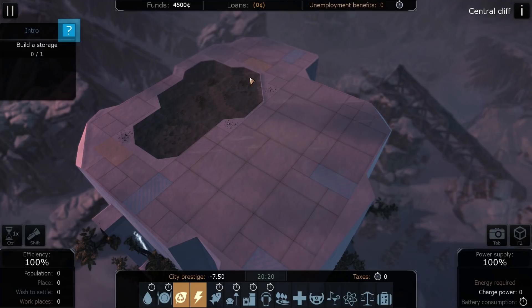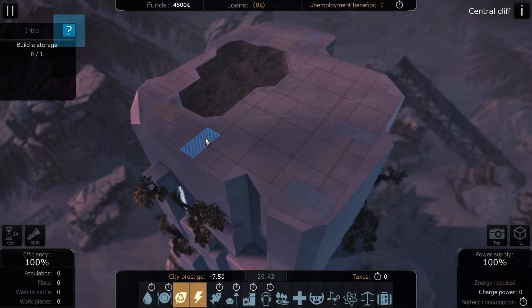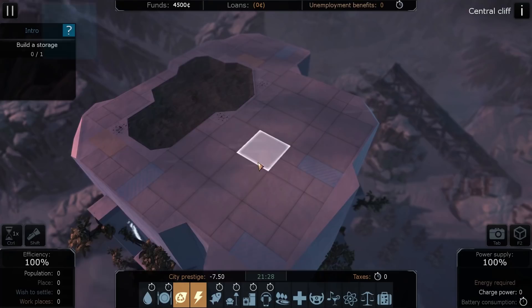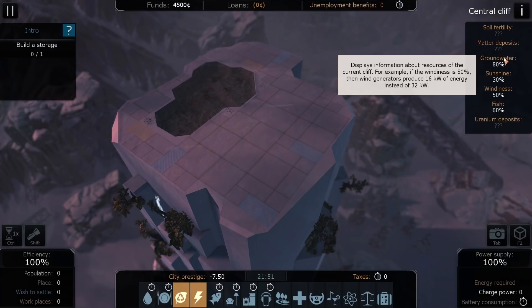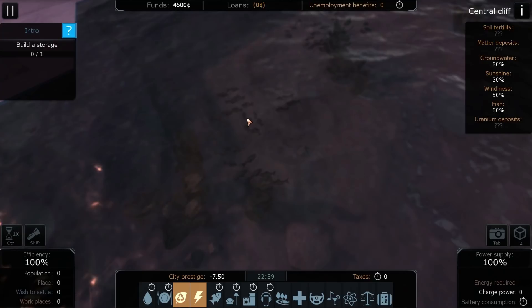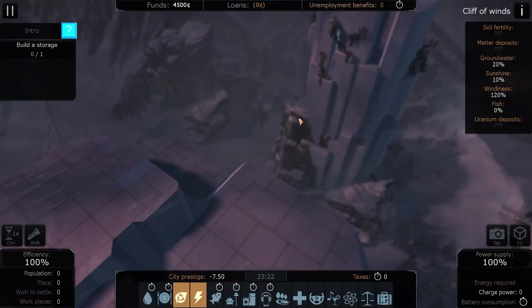You can build on all these different tiles. The orange ones are special — I'm not quite sure why yet. The blue ones are special tiles that I believe connect to the other towers — I should call them cliffs, to keep in keeping with the game. This is Central Cliff, and each of these has a set of statistics: 80% groundwater, so we could grow some crops here. Not a lot of sunshine, wind is middling, and there are actually fish! Oh, that's lovely. So that's Central Cliff.